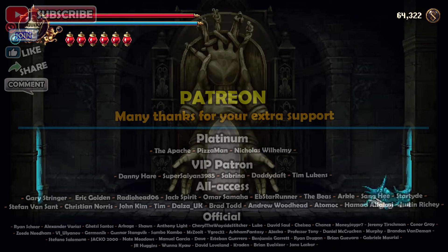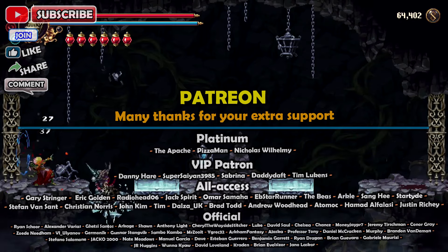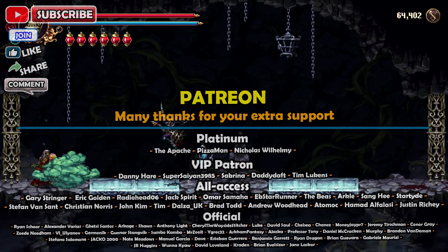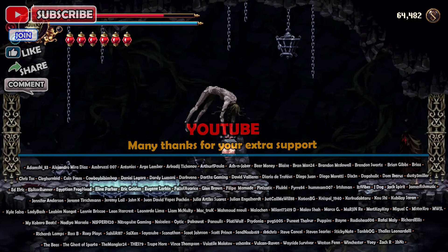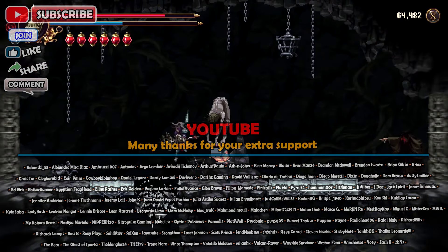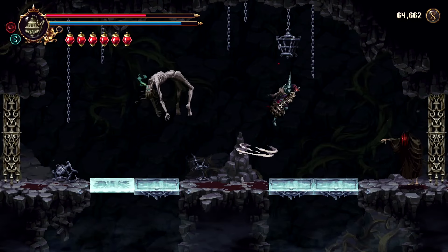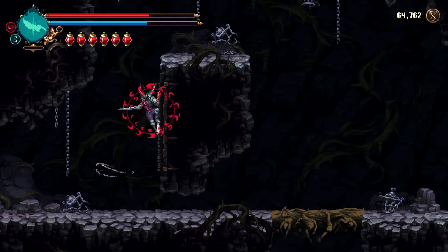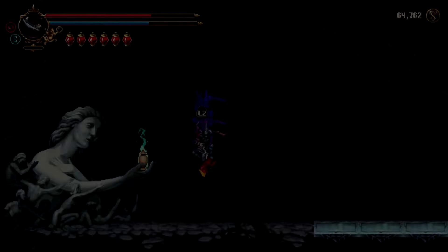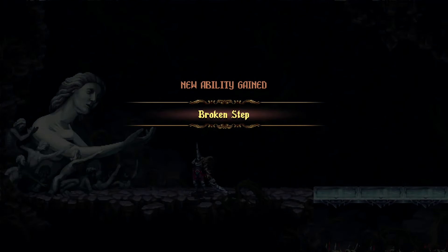First up, we've warped to the north save point in the Choir of Thorns, gone to the Teleport Gate, and warped to the east Teleport Gate, then gone through the doorway on the right into an extension of the Choir of Thorns. What we're going for first is the new ability — there's one new ability in this DLC and it's literally about a minute away. In this room, break the floor with your swords and here's the new ability: Broken Step. Once you've got Broken Step, head right to the save point, then warp to the Sunken Cathedral.